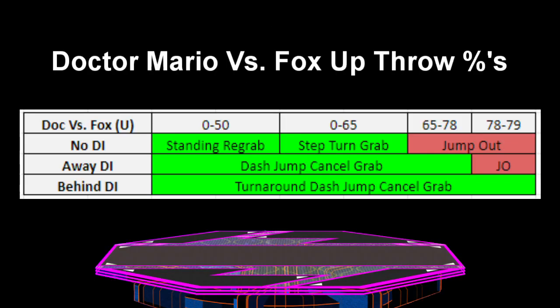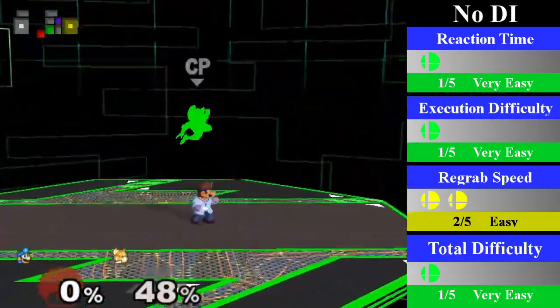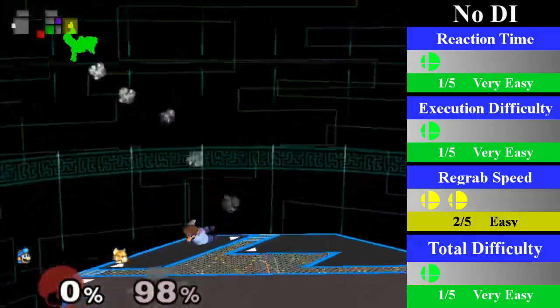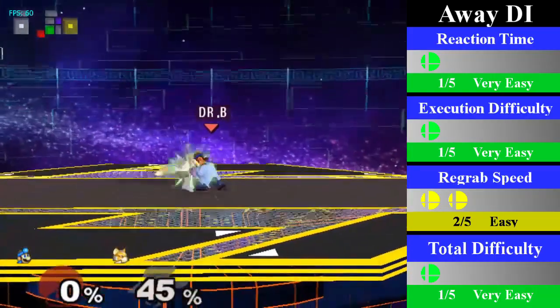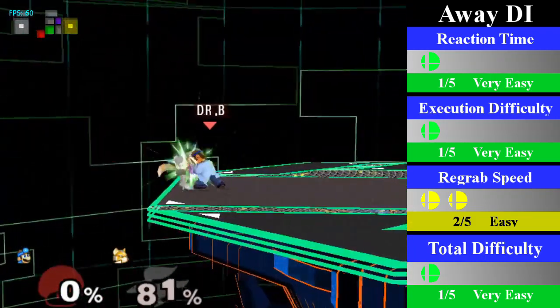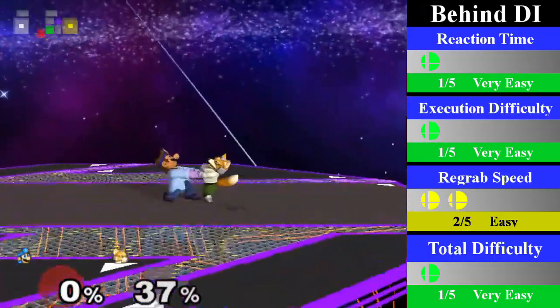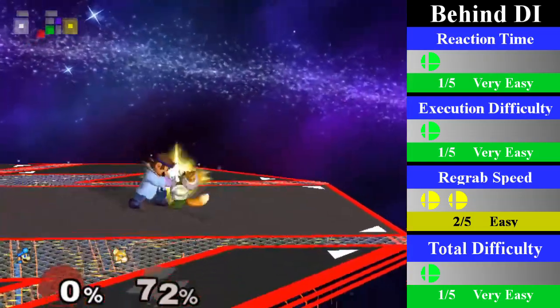Dr. Mario's up throw chain grab on Fox is incredibly powerful, going from 0% until 65% regardless of DI and all the way up to 79% on bad DI. For no DI, Doc can cover with a standing re-grab from 0% to 50%. From 50% to 65%, Doc has to walk forward and turn around re-grab. You can end this with an up smash or an aerial. For away DI, Doc can cover with a dash jump cancel re-grab from 0% to 78%. Your best ending follow-up is going for a short hop fair, which will send Fox very far and leave him at very high damage. For behind DI, Doc can cover with a turnaround dash jump cancel re-grab from 0% to 79%. You can also end this with a running short hop fair, or you can go for a back throw into an edgeguard situation.